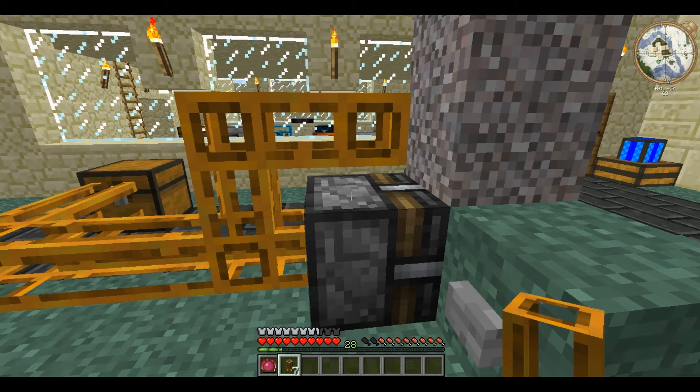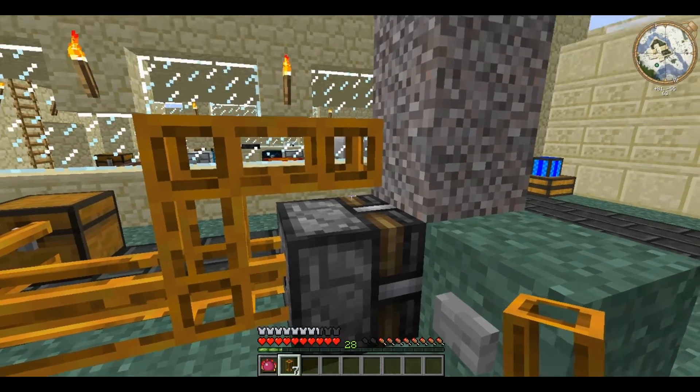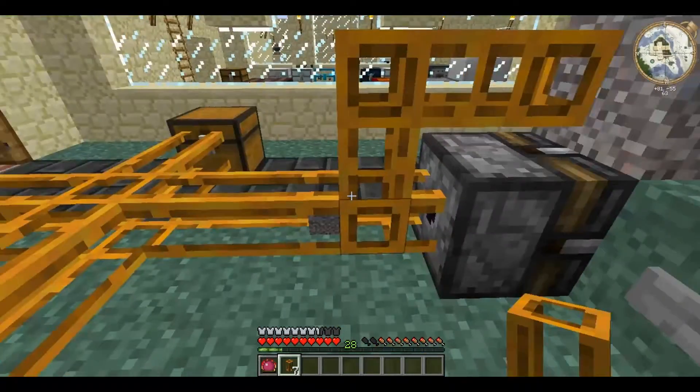Note that the tube will only connect to certain sides of the Red Power machines. For example, this one doesn't connect to the side of the block breaker — it only connects to the back.